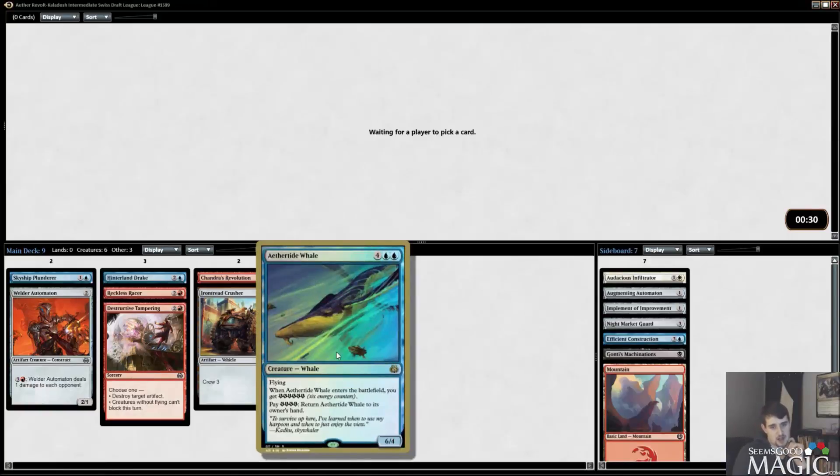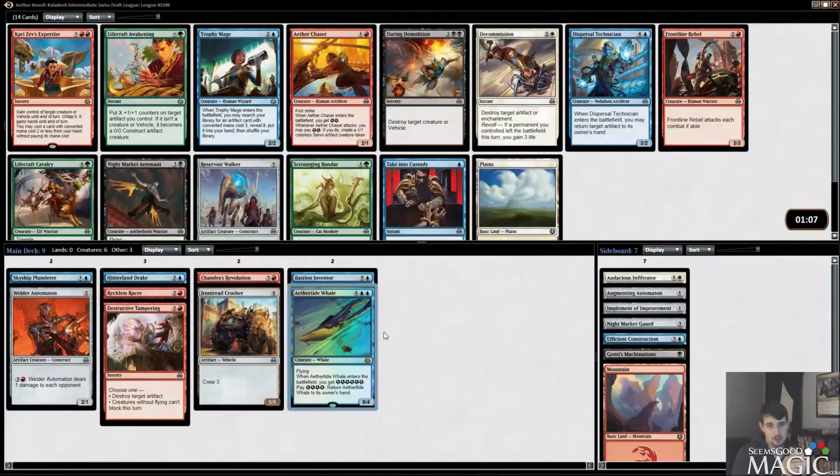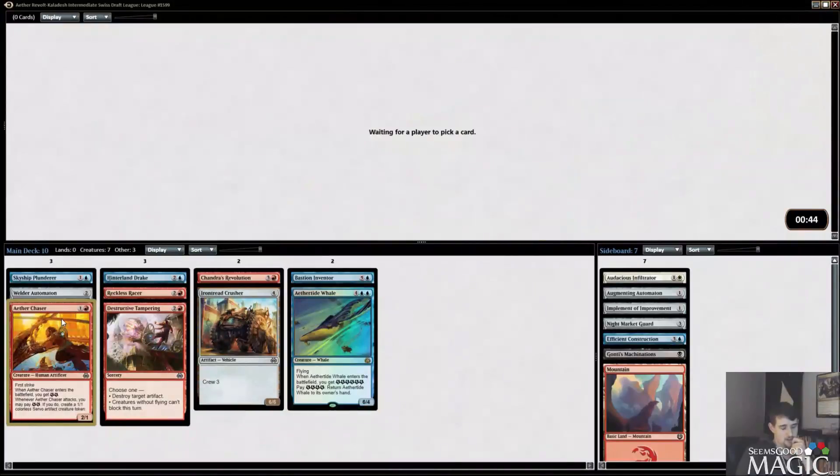It obviously dodges removal that would normally kill it. Aether Chaser or Trophy Mage — this is just a dream pack. I really do like Trophy Mage, but I think Aether Chaser is pretty important in these decks, so I'm going to take it. It's good with Skyship Plunderer, it's a fantastic two-drop, it's great with Bastion Inventor, and it's better with Sweatworks Brawlers than Trophy Mage. We don't really have anything for Trophy Mage to get right now, but that could just be wrong.